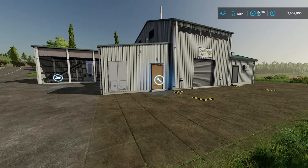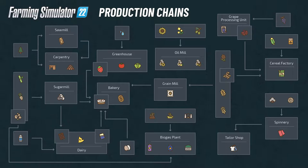A few weeks ago we got a screenshot of all the ingredients that go in and out of the production chains and where they go once they've been processed. I'm not going to show you all the production chains in this video, but I'm going to show you the grape processing unit and make raisins, which can then be taken to the cereal factory along with some other ingredients and turned into cereal. And once you understand how that works, all the other production chains will make sense.